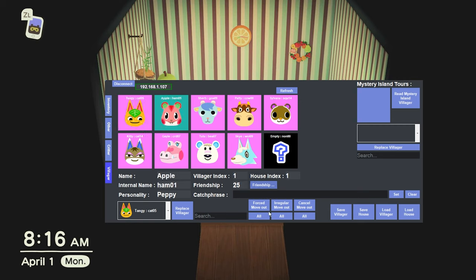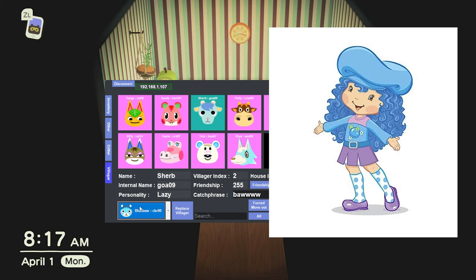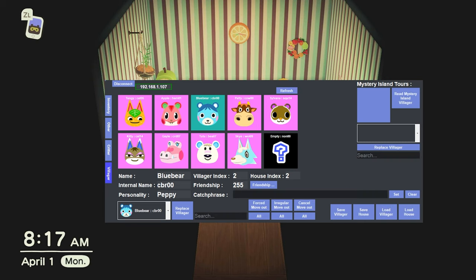Next, let's figure out who else to replace. For Blueberry Muffin I think we should use Blue Bear — she's super cute. So let's replace Sherb with Blue Bear. I considered Rosie, but Rosie's not a true blue, she's kind of purpley, so we're going with Blue Bear.